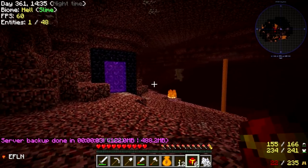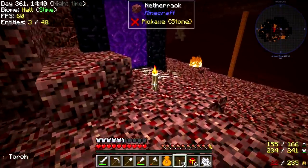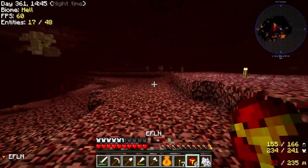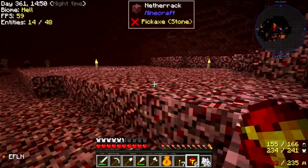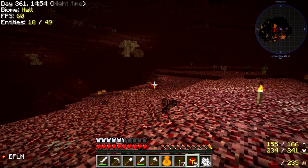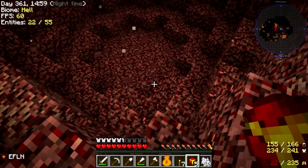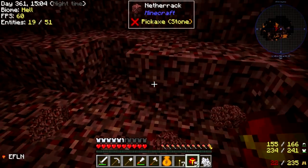Alright guys, we are here in the nether now. Hopefully you guys can see — it's a little bit dark, I'll try and put some torches down here. It's always a little bit dark in the nether. Check this out guys — EFLN, Extremely Fragile Little Nuke, aka Little Nancy. Let's give it a toss. Look how big an explosion it makes for one gunpowder and a flint. This is amazing.